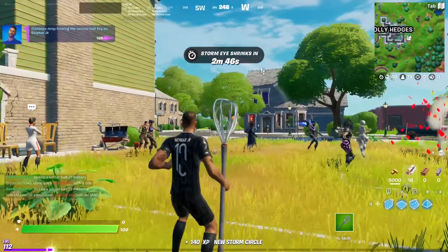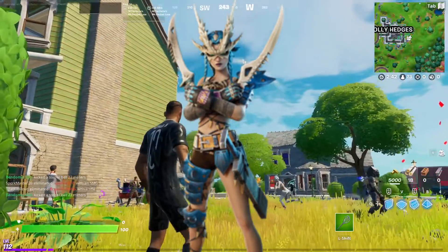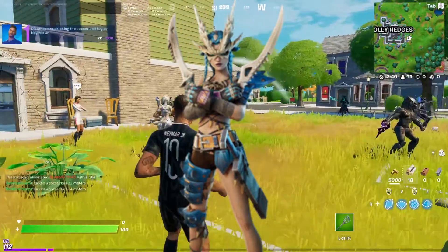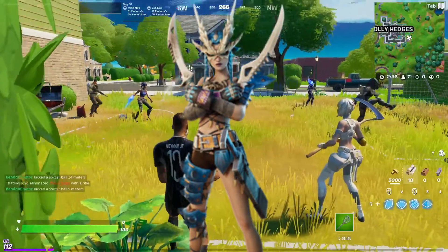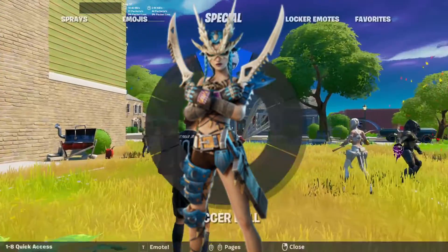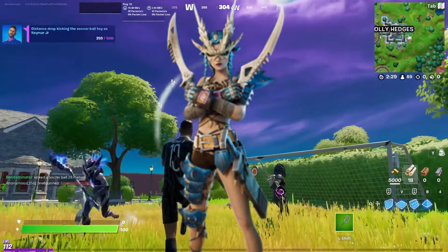Moving on to the actual leaks, we got the Gia skin, which is pretty interesting. It looks a lot like Tarana — they seem to have used a lot of assets from Tarana — but it does look a lot more unique. I don't think I like it as much as Tarana, but I think it is a pretty cool skin. It definitely fits this season's vibe, and I think it's pretty alright.